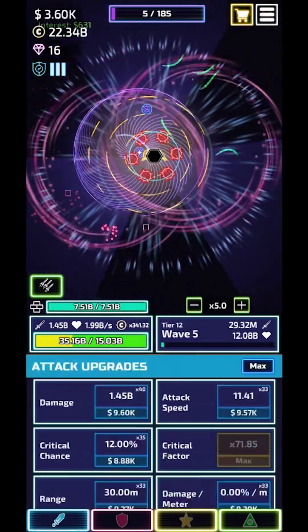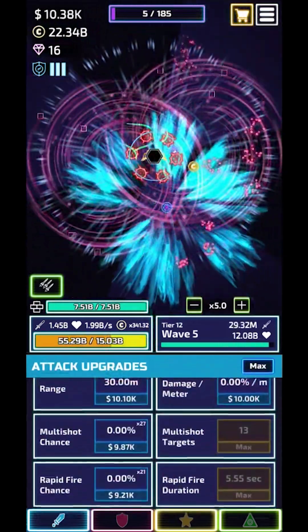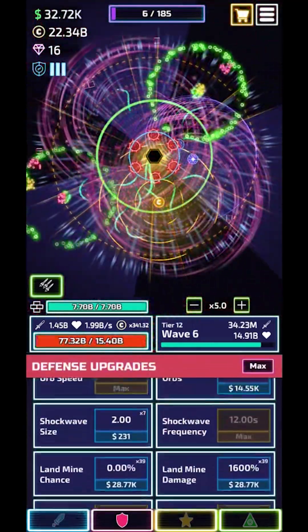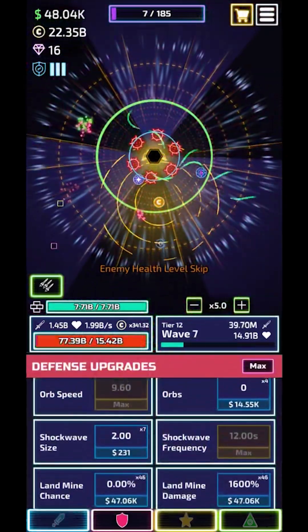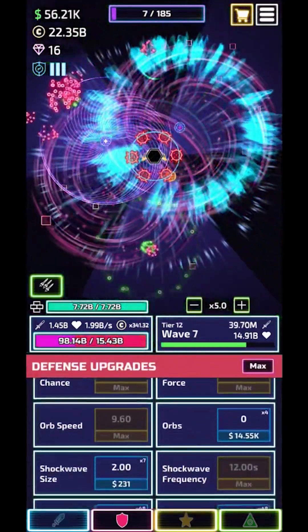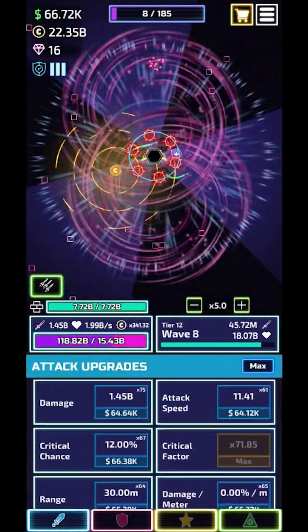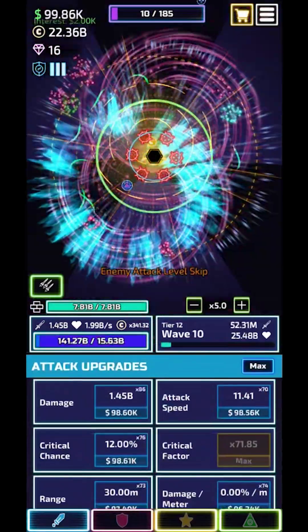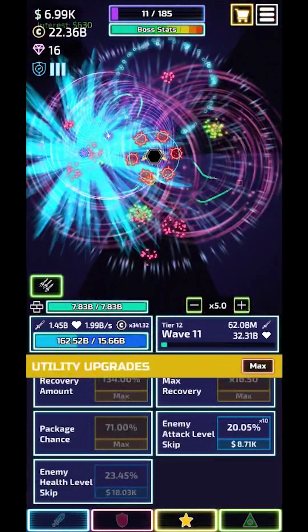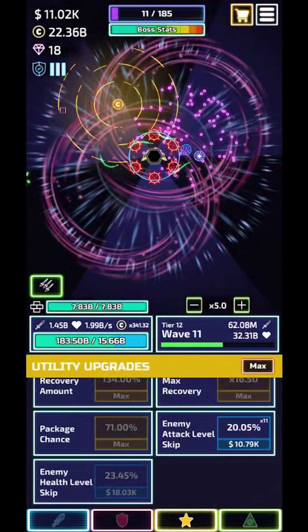After about 20 waves I'm gonna upgrade attack speed and multi-shot, just because I have the deva work shot. And then thorns — don't forget that later in the run. It's fine because at one point I'm not gonna be able to kill things and I'll have no attack speed, so you just want to get those upgraded early.